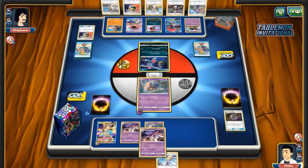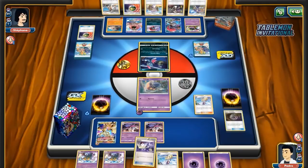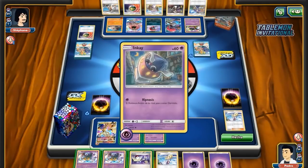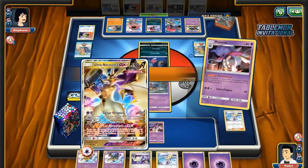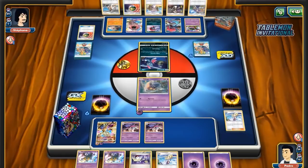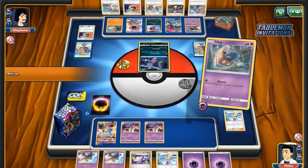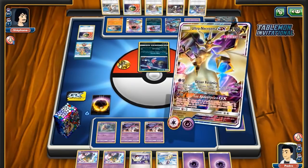Pedro is going to commit energy to the active and evolves double Malamar. I think he's doing this because his own list plays Viridian, but he actually gets super punished for this — that's actually so sad. Oh no, he can still knock out Sneasel. Yeah, sorry, it's fine. I thought he was punished — yeah, for a second you made me think it too. We're chilling.